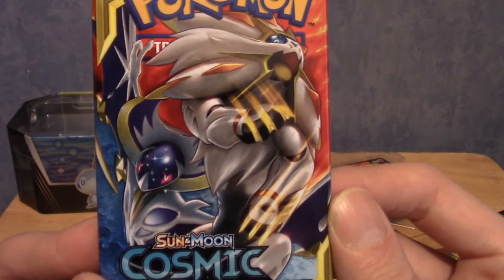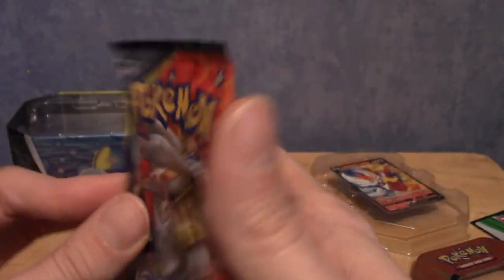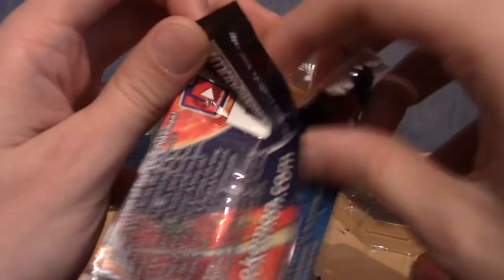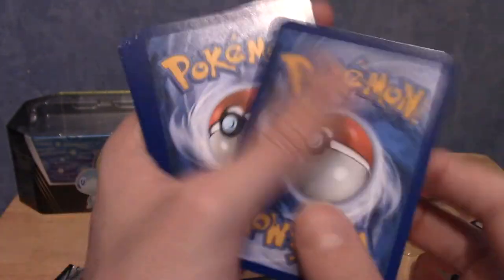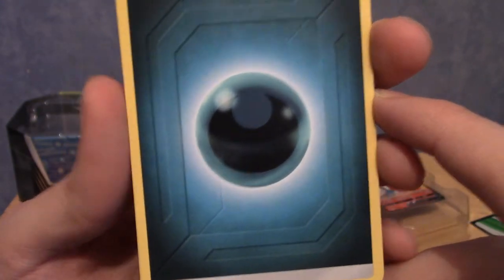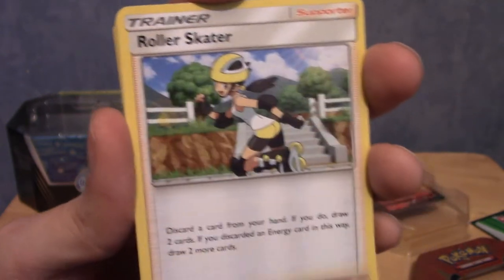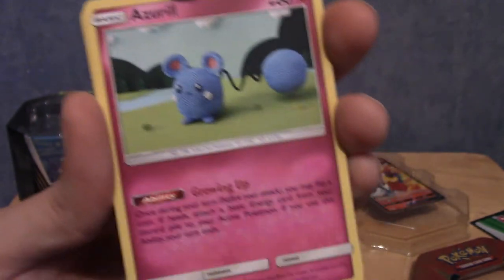We have a Cosmic Eclipse pack - the pack art looks like Solgaleo is slashing. I initially thought it was holding a construction warning sign, I was very confused. I don't think I've opened many Cosmic Eclipse cards. It's Sun and Moon so four to the front. We have an Island Challenge Amulet, a Kirlia, a Roller Skater trainer card - there was that class of character - another Chinchou, Chinchou is very popular in the cards. An Azumarill that looks knitted, like Yoshi's Woolly World. A Rufflet, very cute, and an Oddish - one of my favourite Gen 1 designs.